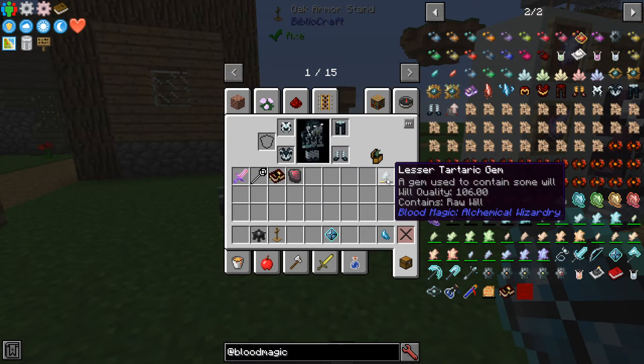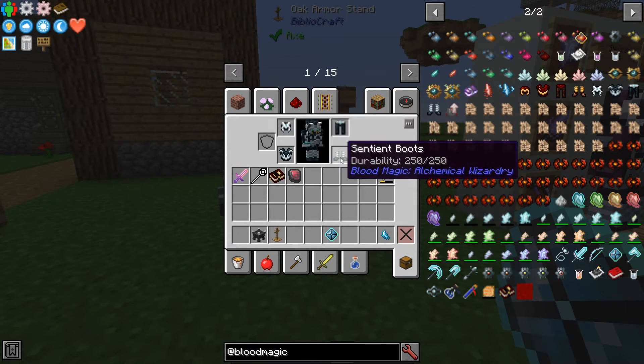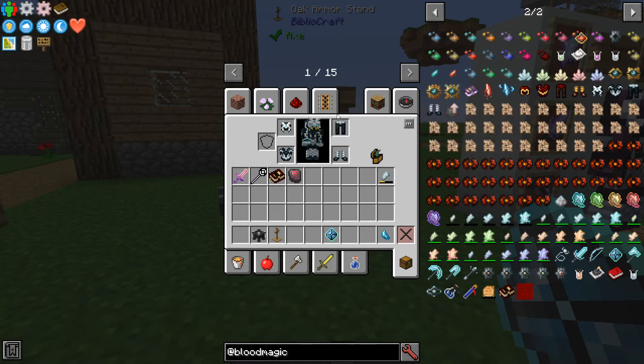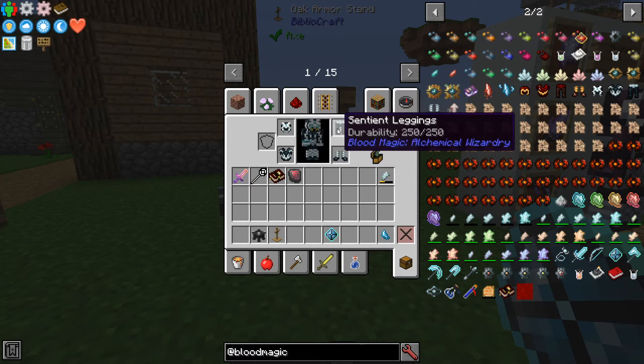It hasn't used up any will from my tartar gem. The one thing it will do is use will to actually repair it. And depending on whatever kind of tartar gem you have it linked to — for instance, this is raw will — it will look slightly different and have different bonuses. So let's go over what each type looks like and what they do.